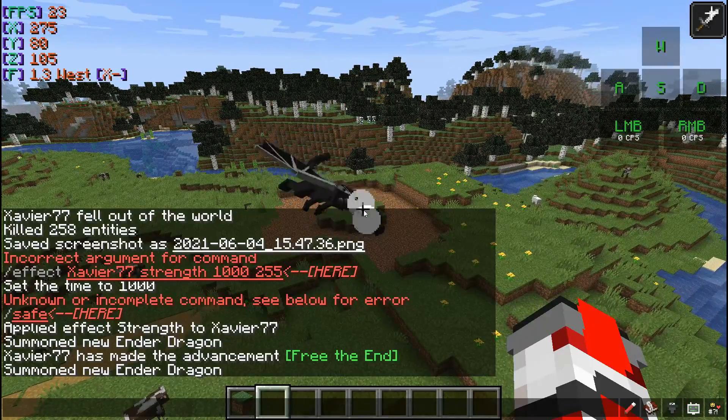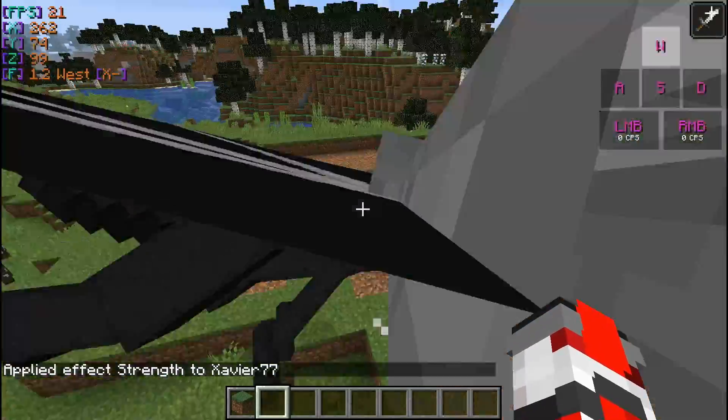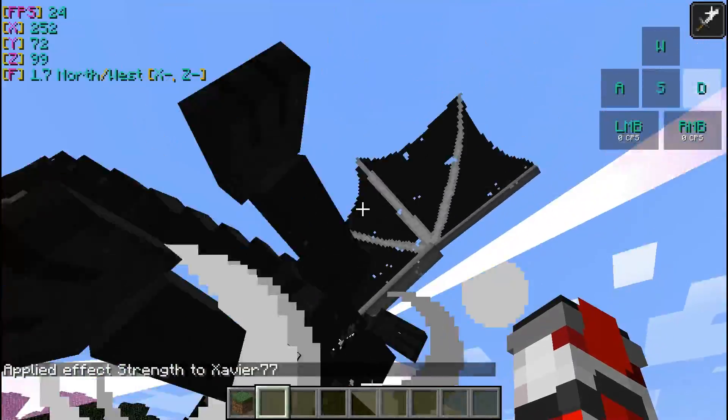Kill him with a very easy command, like with that. And then you have strength 1000. Look, look guys, I can kill him with two hits with the hand.